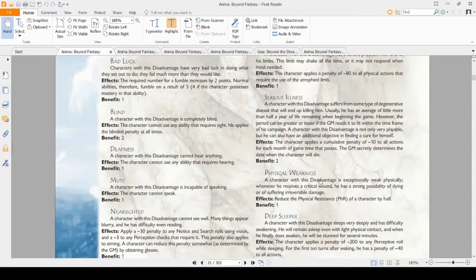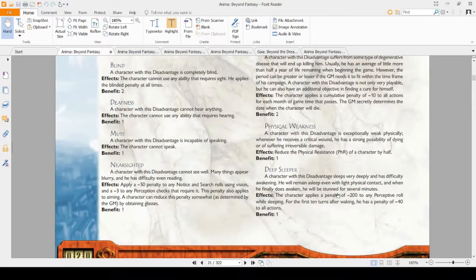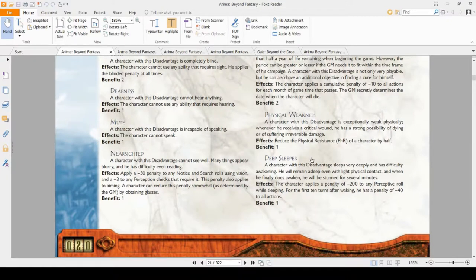Physical Weakness I recommend not taking, because if you get crit you're going to die instantly. If you're okay with one bad roll getting you killed, then maybe — but if you get salty from dying to a bad roll, don't take it. Deep Sleeper, however, is a much safer one. It's kind of a funny take — if you guys get ambushed on watch, you're just not there because you're in a deep sleep. You have a minus 200 to your Notice skill. You're just out, totally asleep.